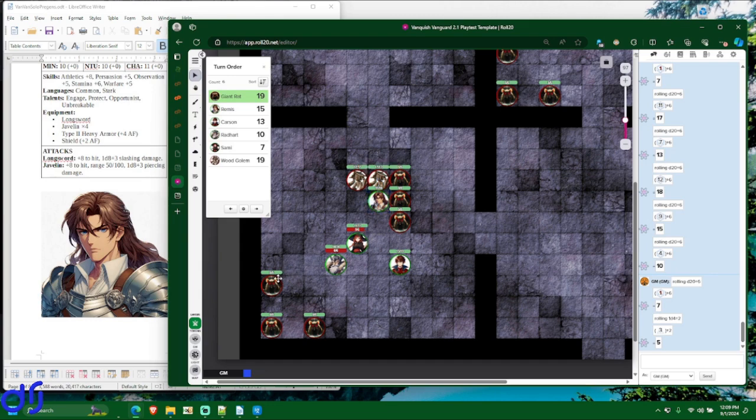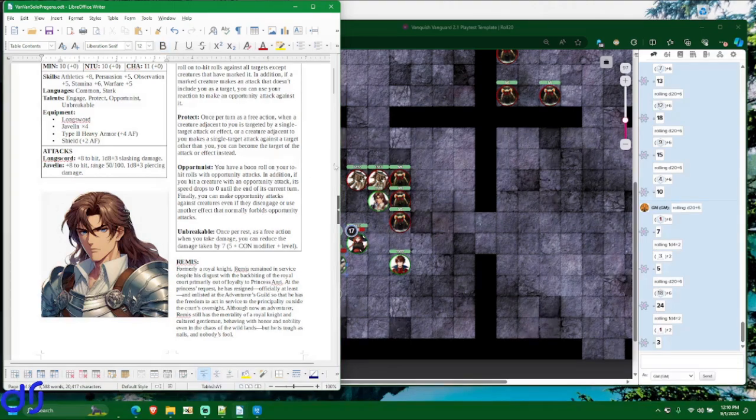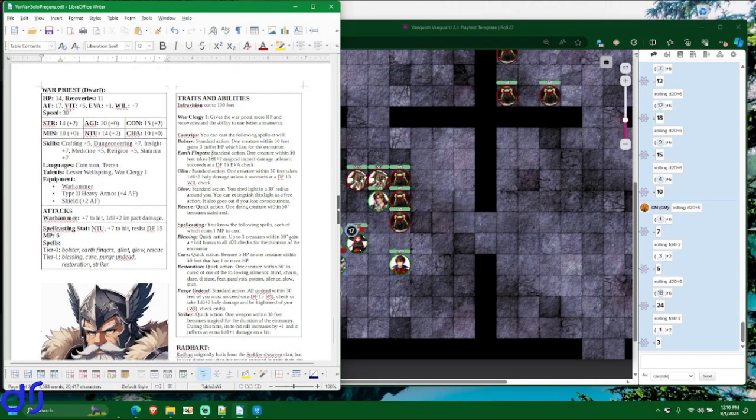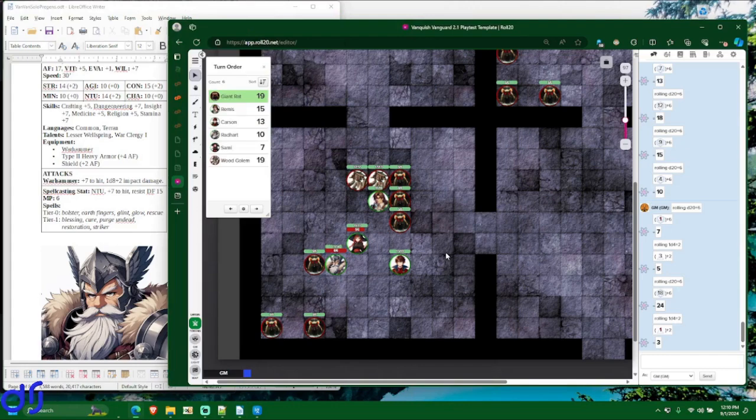The three rats in this area — the closest character to them is dwarf Radheart. I deliberately put him here because he's the next most durable character after Remis. The first rat does not have an adjacent ally, so it does not get the boon roll to hit. It gets a 24, which gets through, doing 3 points of damage — minimum damage — leaving Radheart with 11 hit points. Looking through his abilities, he can't do anything about that, so he just takes the 3.